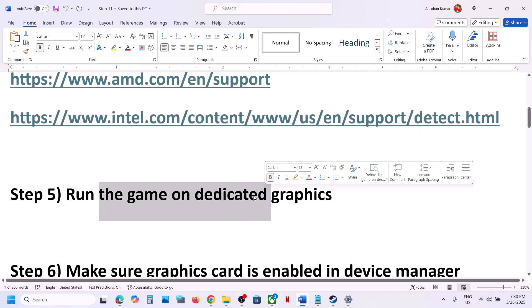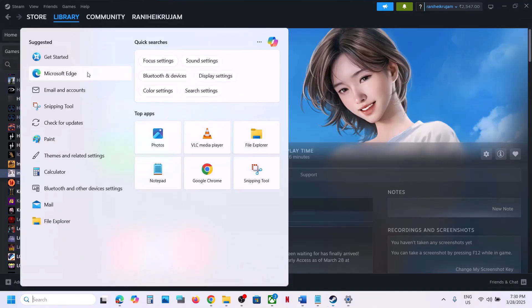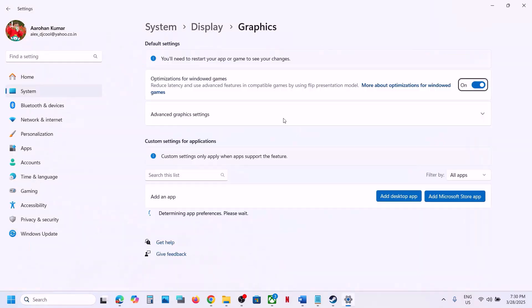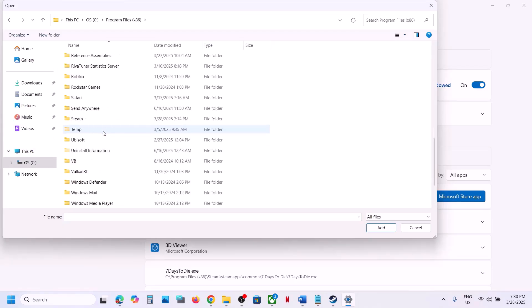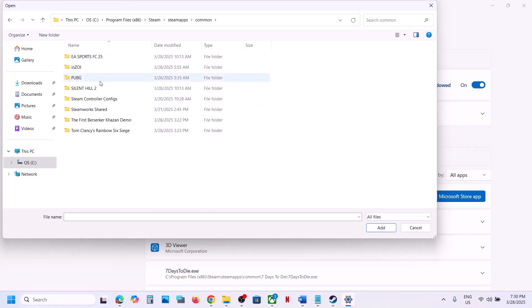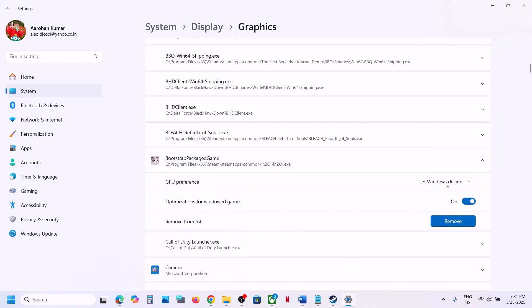The next step is to run the game on the dedicated graphics card. Type Graphics Settings in the Windows search box and click on Graphics Settings. Click on Add Desktop App, then go to the game installation folder — open the Steam folder, Steam Apps, then the Common folder, open the game folder, select the game exe file, and click Add. Once added, click on the game and select High Performance.